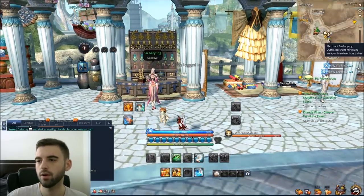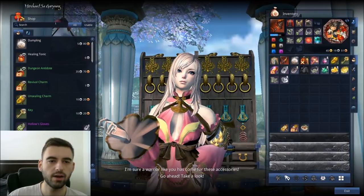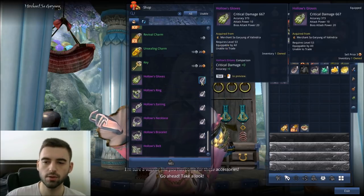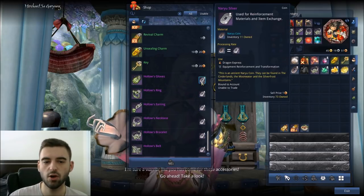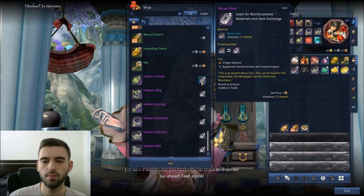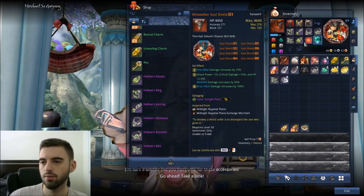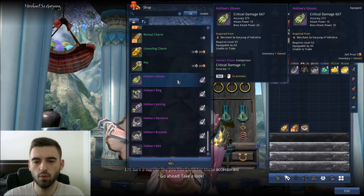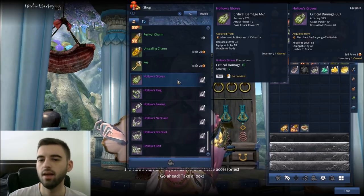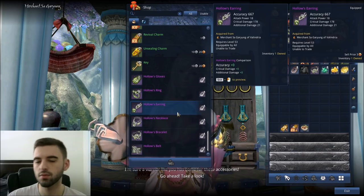The merchant is located here in the Yun village of Vlindria. This merchant has the entire Hallowed accessory set for 60 Naryu Silver. Completing the Master Hong surveys at the bottom gives you 40 Naryu Silver, so you just need to manage another 20 Naryu Silver to pick up all of these accessories. These accessories are better than the Solok accessories — you can purchase all 6 and upgrade your character just like that. Make sure you pick up these accessories when you complete level 55.